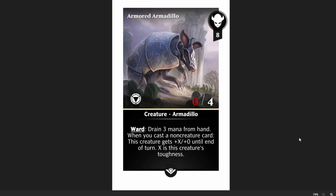Next up, Armored Armadillo. This is an eight-mana, zero-four creature. It's got Ward to drain three from your hand — it'll be pretty sticky because of that. And when you cast a non-creature card, this creature gets plus X, plus zero until end of turn, equal to this creature's toughness. This is a common I'm absolutely going to be playing in a loop deck. Getting four power on this every single time you cast a spell is pretty reasonable, and if you're running multiple copies or something that increases its toughness, this just ramps up even faster. It'll be a really fun card with Training Grounds shenanigans.